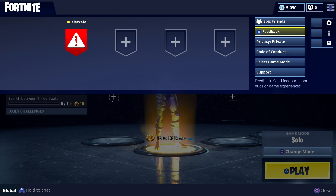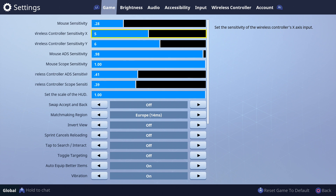Alright, let's get right into my settings. I play on wireless controller sensitivity X at 5 and Y at 6. My wireless controller ADS sensitivity is 0.41 and my wireless controller scope sensitivity is 0.39. Now you may be wondering why I'm playing on 5 and 6 — that's actually very low.